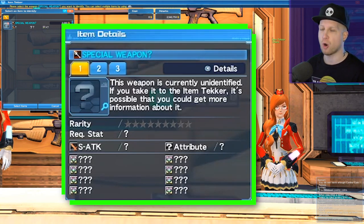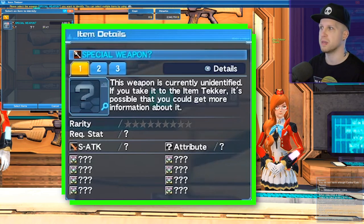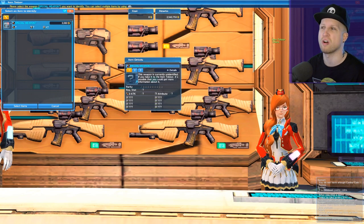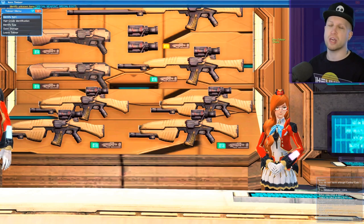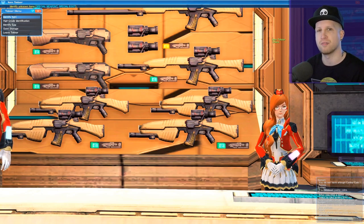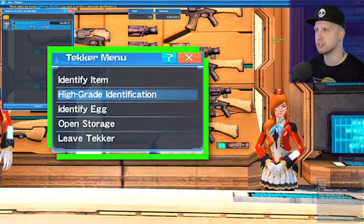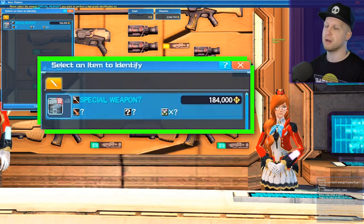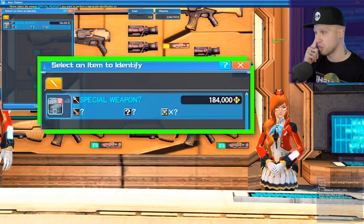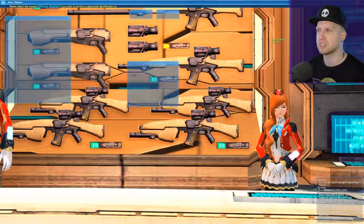All the other stats are random because we don't know how powerful this is going to be, but I have a pretty good idea this would only end up being one red star or something like that. If you know you've got something good — maybe from a really powerful enemy or super hard difficulty — you might want to go for the high-grade identification, which is going to cost a lot more but will make the item more powerful and give it a lot more stat value.